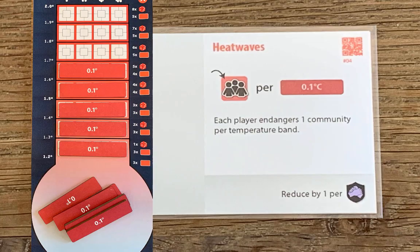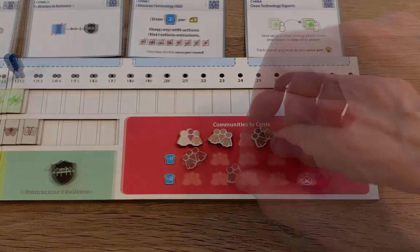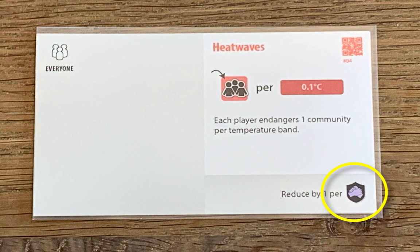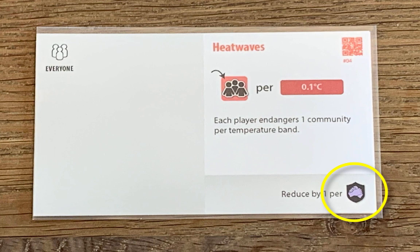Here's an example card. In this case, you'll need to endanger one community for each temperature band on the thermometer. So for example, if there are five temperature bands, you need to put five communities into crisis on your player board. That's bad because if any single player has 12 or more communities in crisis, everyone loses the game. But you could protect yourself with resilience—these little shields. In this example, you can reduce the number of communities you'd put in crisis by one.